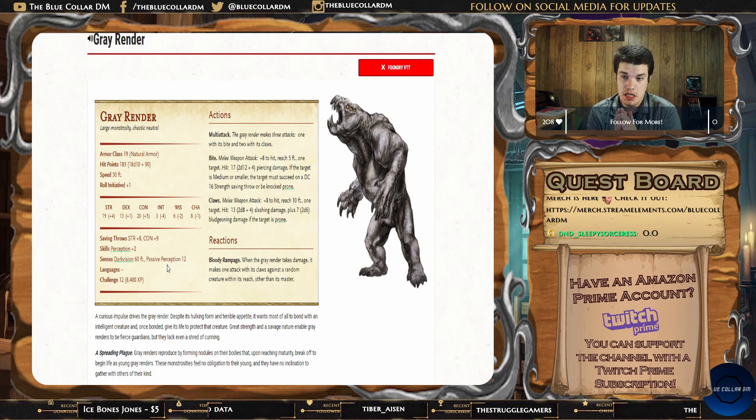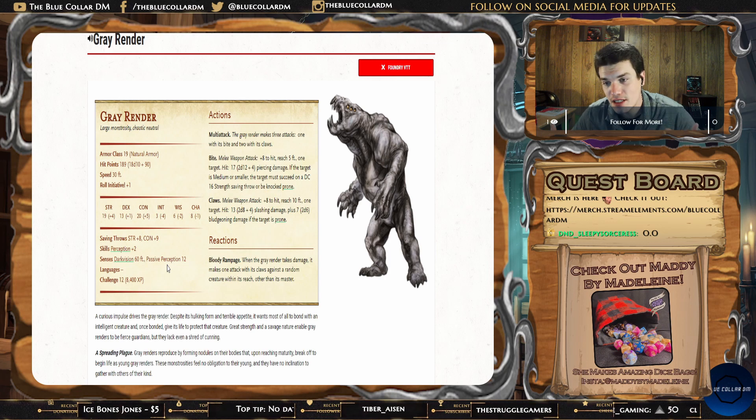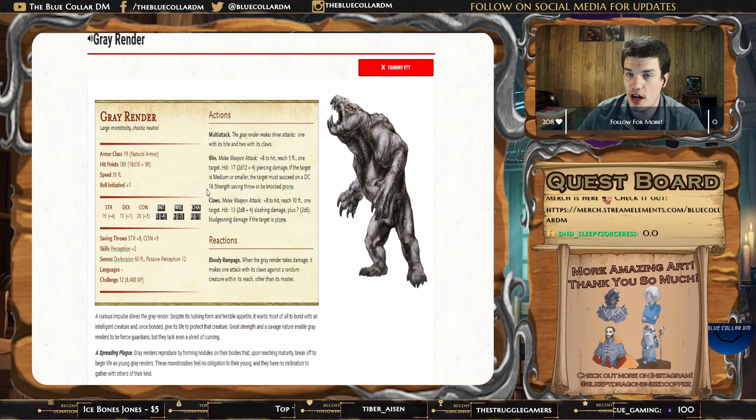189 hit points — that's what we used for our encounter. It's a scary, beefy monster with a wicked high constitution, so it's going to take a lot of hits and give a lot of hits. It's going to be a slugfest unless you find a way to control the battlefield. One of our players actually got to fly around, which worked out really well for him, but all the melee characters had some trouble. Speed is 30, initiative plus one, high strength, high con — makes a lot of sense.